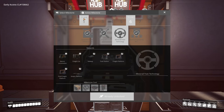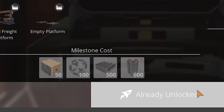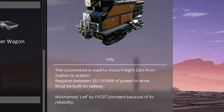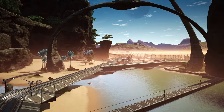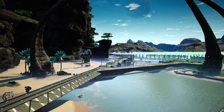Trains are unlocked in hub tier 6 and require both computers and heavy modular frames to set up, along with some lower tier items. They also consume power to run, which varies between 25 and 110 megawatts. This is per train and is dependent on the incline of the track and also the size of your train.